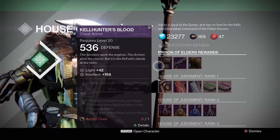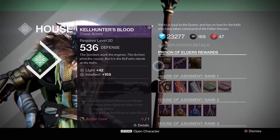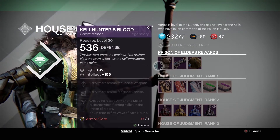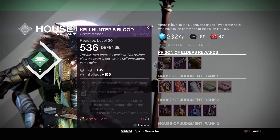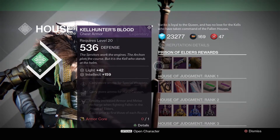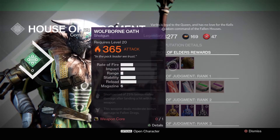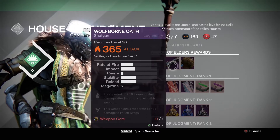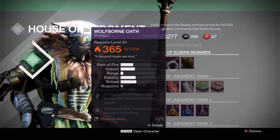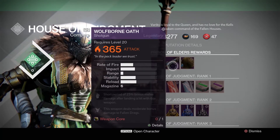For my Hunter with Variks, we have the chest piece, the Kelhunter's Blood, with a max intellect of 159. With this one, you can carry more ammo for special weapons, carry more ammo for hand cannon, and greatly increased armor and melee recharge when fighting Fallen in the Prison of Elders. And the weapon this week is Wolfborn Oath. It has a short period of 25% melee damage after landing a hit with this weapon, and this weapon deals moderate bonus damage to Fallen Dregs.